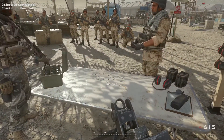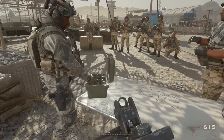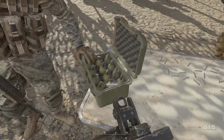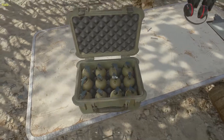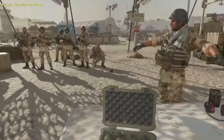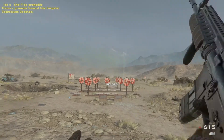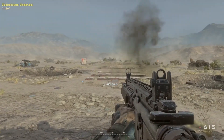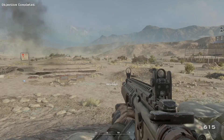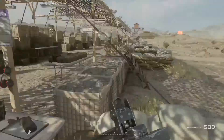Last but not least, you need to know how to toss a frag grenade. Private Alan, pick up some frag grenades from the table. Toss the grenade down the range to take out several targets at once. Note that frags tend to roll on sloped surfaces. All right, thanks for the help, Private Alan.